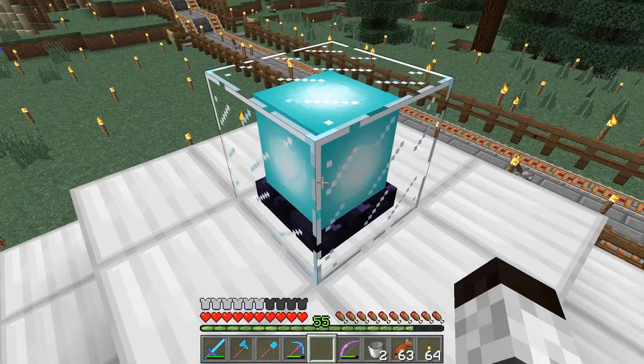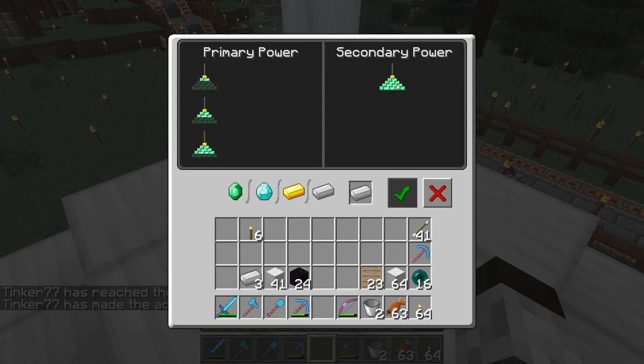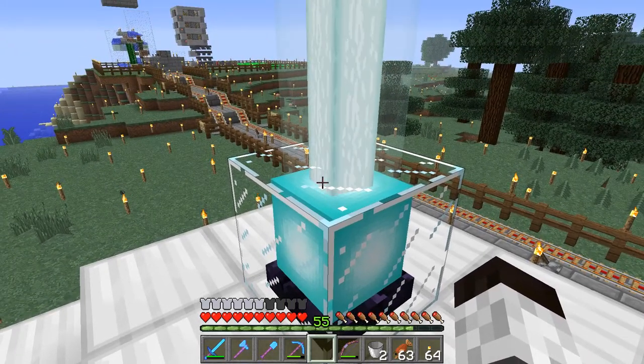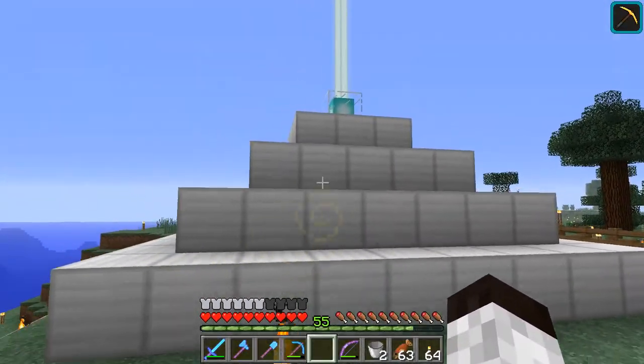There we go. What are we going to put onto it? We're going to put in a piece of iron. Why can't I select any powers? There they are — I'm not sure what that was about. We want haste, haste two. We'll put that in there and say check. And there we go — so we should have the haste icon. Excellent. So now we have haste two at our beacon.